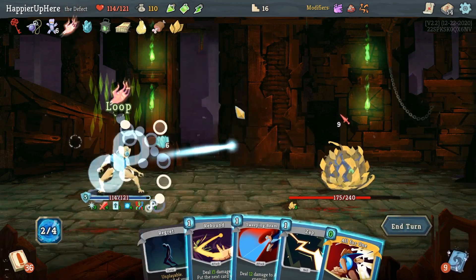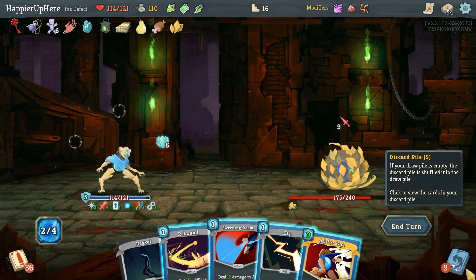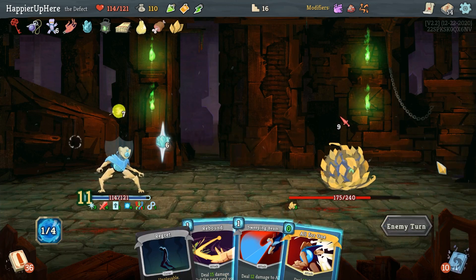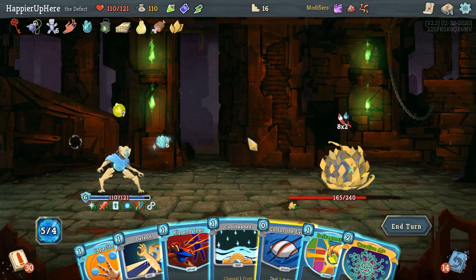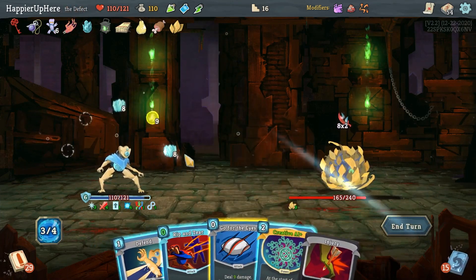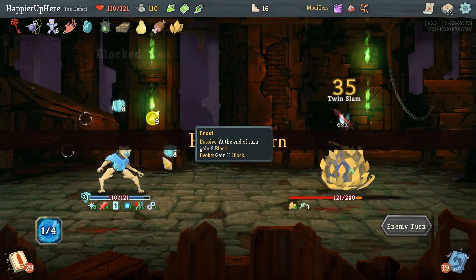Here I can do Defend and Loop. All For One would give me back a Go for the Ice, which would bring me down to five and I would get attacked by six. So I can't do that. I can't do a Zap though - I calculated this correctly. Really need a Frost orb next turn. This could work - I can do Capacitor, the Fragment and Cool-Headed, so that gives me 16, 22, and then I can even Go for the Ice. I should be fine here.